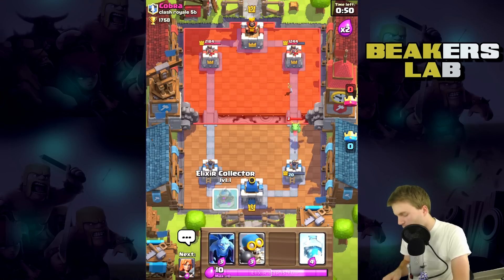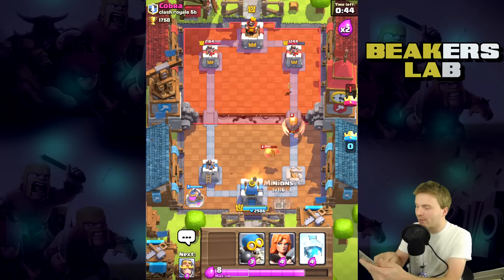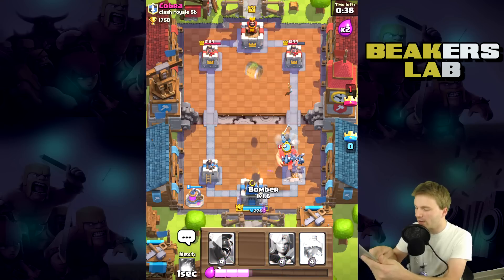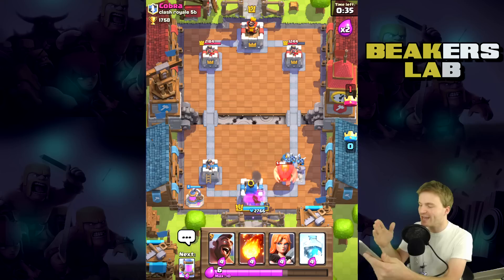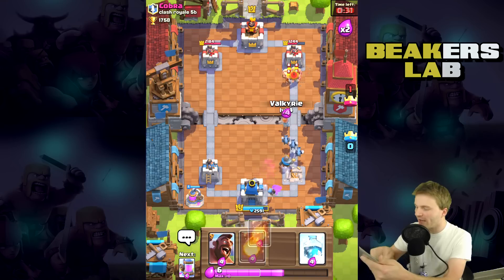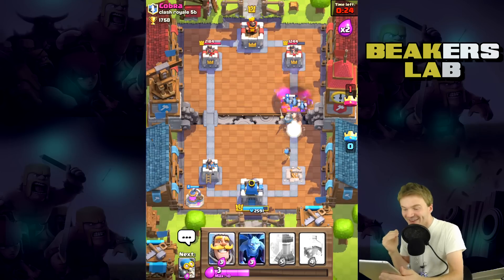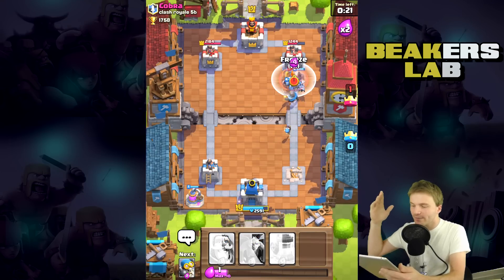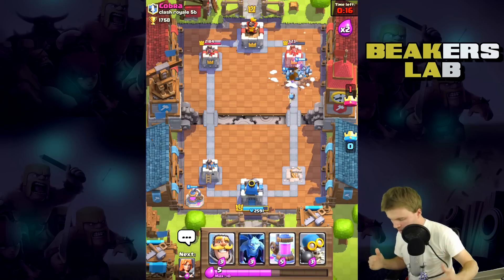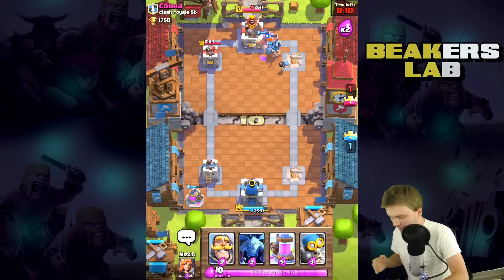I can't even defend against that — I'm not even gonna try. Let's get the minions down to defend. Bomber — help me! Yes, perfect — the bomber took out the goblins perfectly. We got to get up here with the hog rider though. Why don't we drop a valkyrie first, then fireball those dudes. He put his minions out — oh my god, that was perfect!